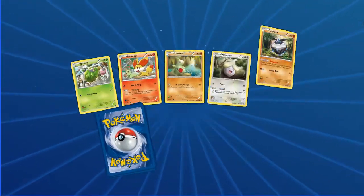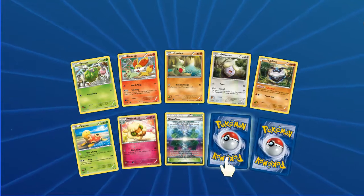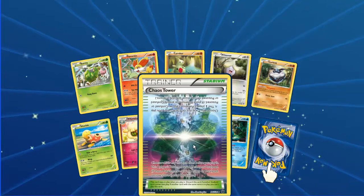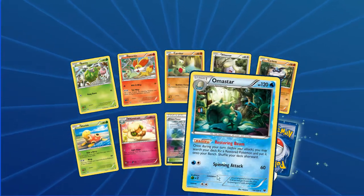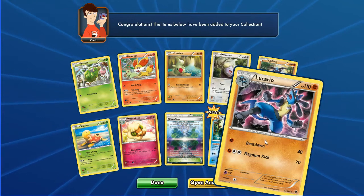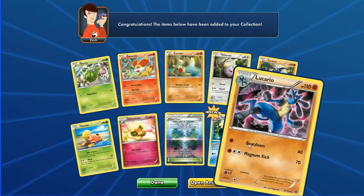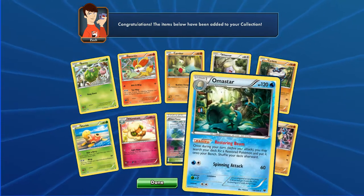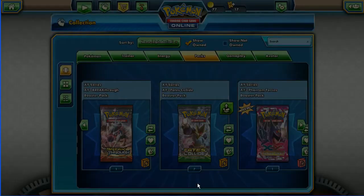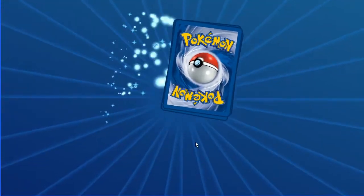Next pack: Burmy, Fennekin, Larvitar, Whismur, Carbink, Shuckle, Whimsicott, Chaos Tower. Omastar reverse in the first slot, and Lucario regular rare as the last flip.